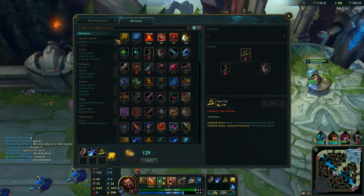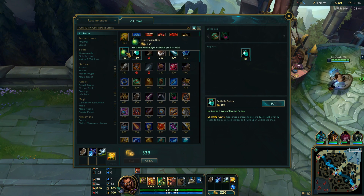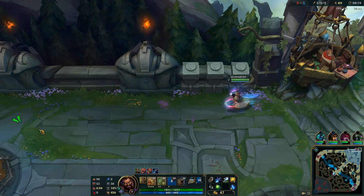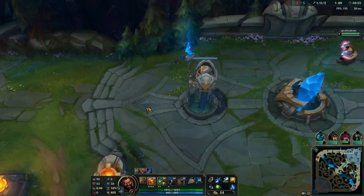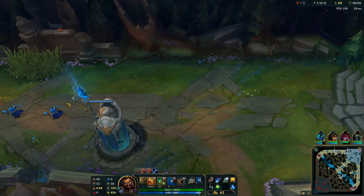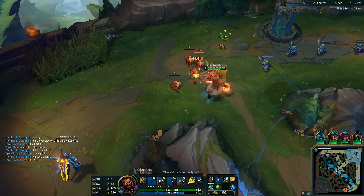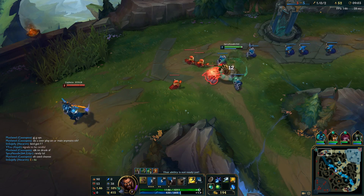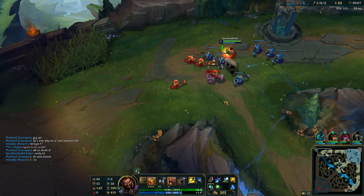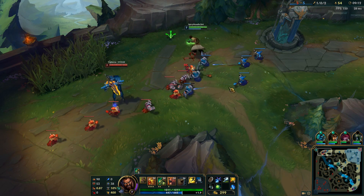Standard build would say go for Ninja Tabi, but because I want to focus so heavily on the split-pushing aspect of this game, I'm more than happy to just pick up the Swift Boots. Keep in mind this isn't optimal, but it's just what I want to do. I'm sure you're noticing the trend of me not playing optimally — just doing what I want. Freezing this right in front of our wave. He's going to be passive because he's afraid of the Hecarim, which is what we're looking for.